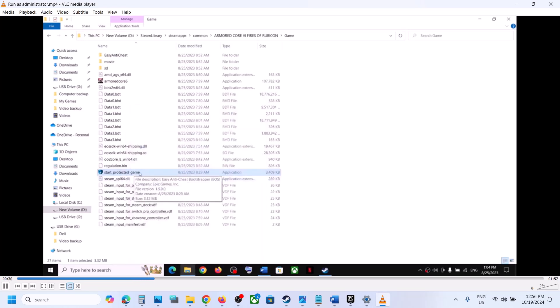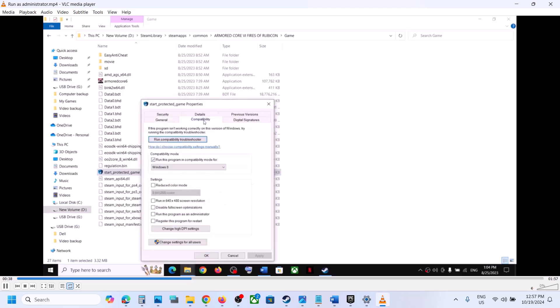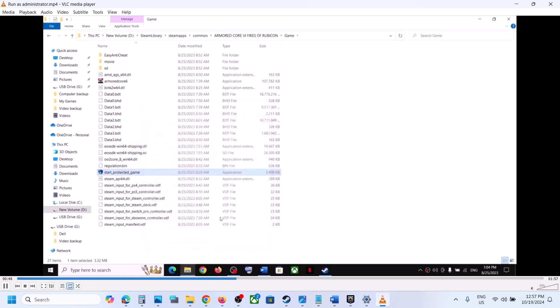If it's still not working, right-click on 'Start Protected Game' again, go to Properties, go to the compatibility tab, and this time select Windows 7. Check the box which says 'Run this program as an administrator,' hit Apply, click OK, double-click to launch the game, and then check.